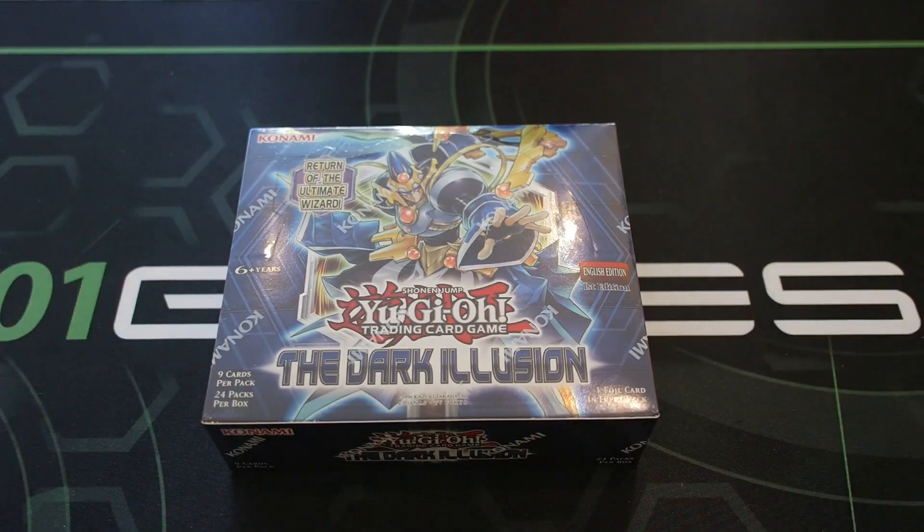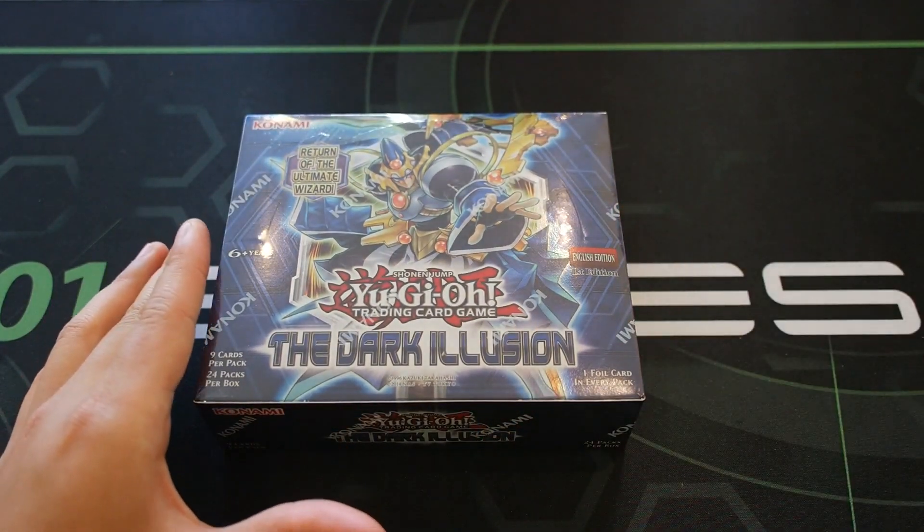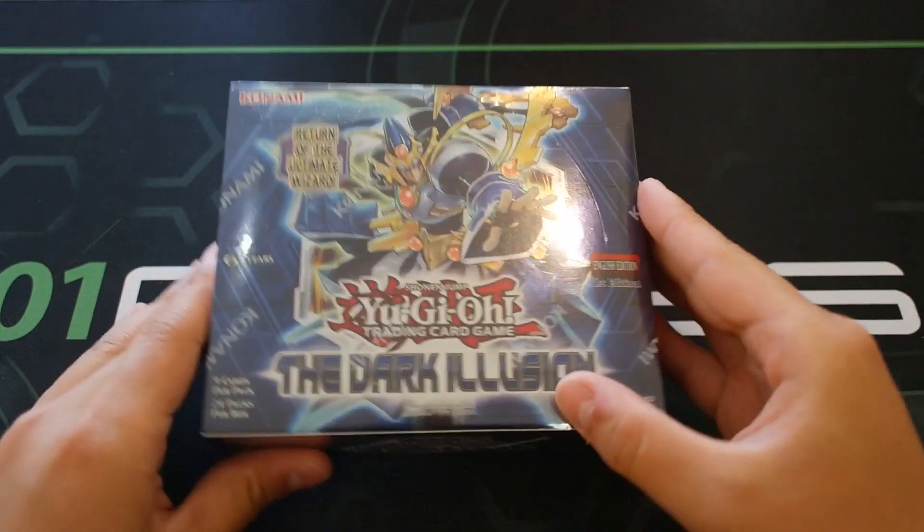The stuff we're looking to get in this set are the new magician stuff, new Asure New, new Spirals, new Subterrors - all these new amazing archetypes bundled up in this set. To be honest, I am looking more forward to Invasion of Venom than Dark Illusion, but anyways it's gonna be a very fun box opening.